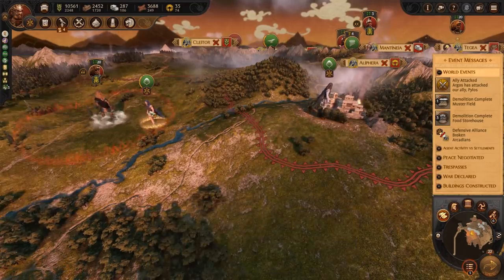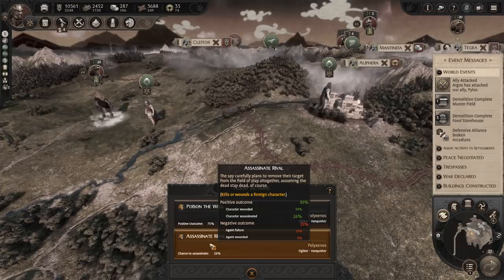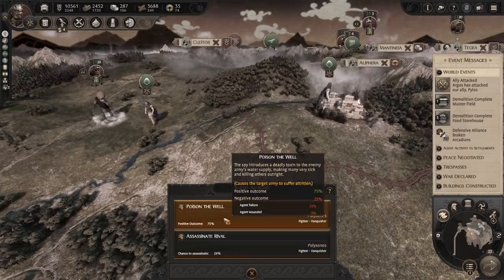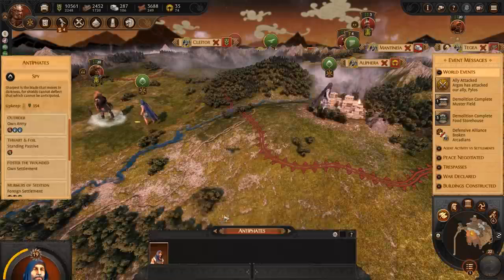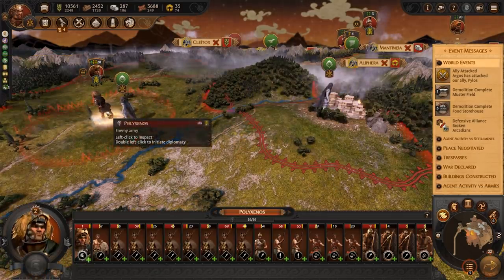Against a foreign character, you can use Assassinate Rival, which will either kill or wound the army leader. And the last ability is Poison the Well, a targeted ability against a foreign army that will cause the army to suffer attrition.